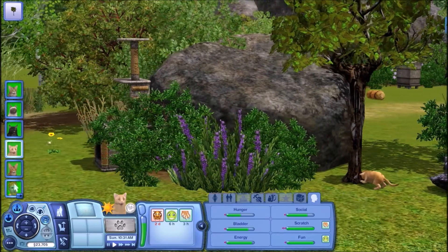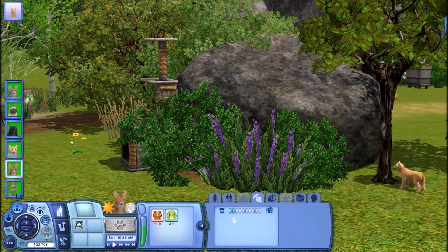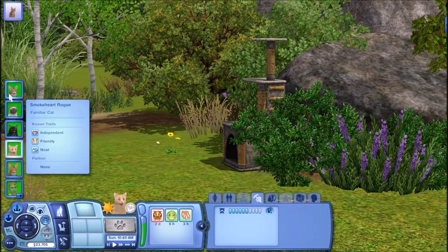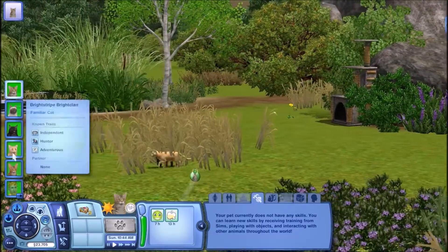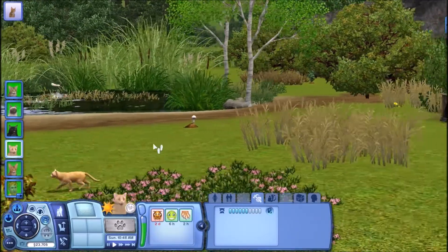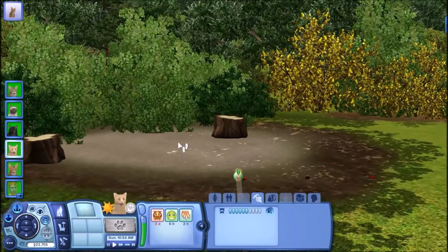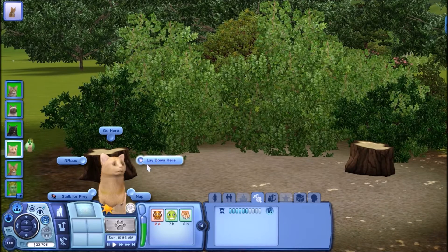All these new cats have no idea how to hunt. Dawn Wind and Smokeheart each have hunting skill level two, but Nightcoat and Leopard Tail don't have any hunting skill at all. So on that note, we're going to bring all of the cats over to the training grounds.